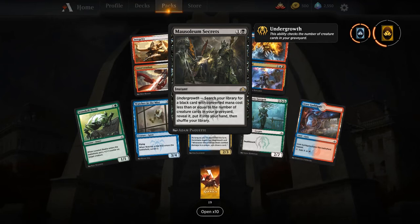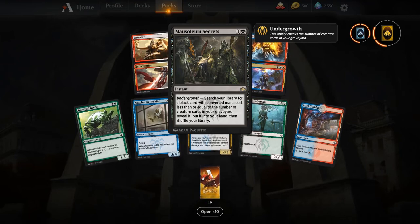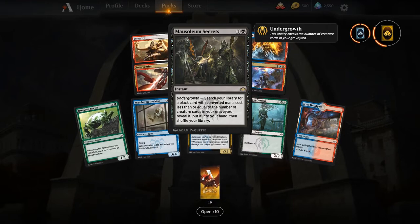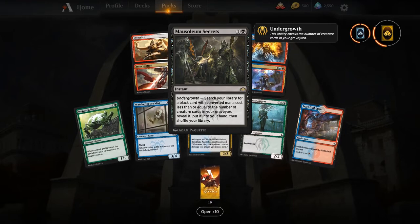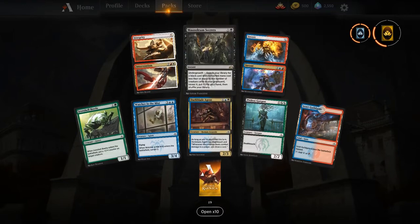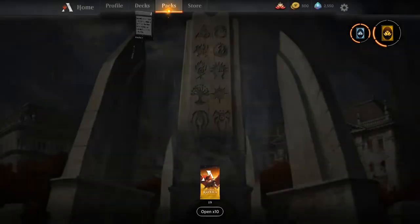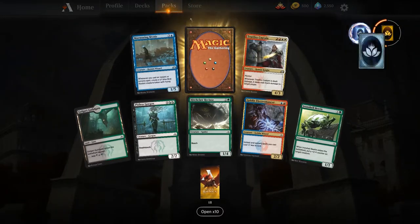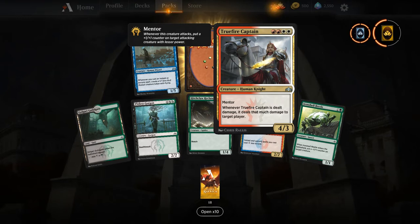Mausoleum Secrets could be really cool in a Modern As Foretold Living End deck — it guarantees you hit Living End. Cool card, good in Commander, not sure how good in standard but it's an instant and two mana so can't hate on that. Yes, there's Truefire Captain — this is the one I want to combo with Star of Extinction: whenever it gets dealt 20 damage it deals 20 to our opponents!